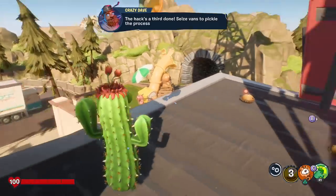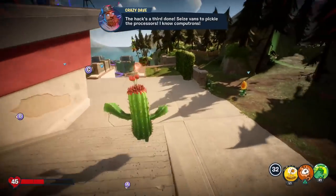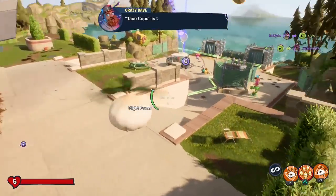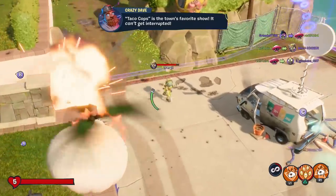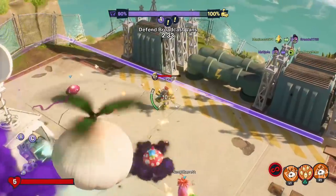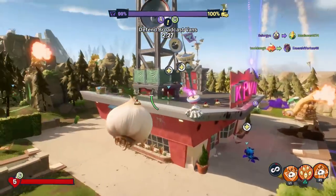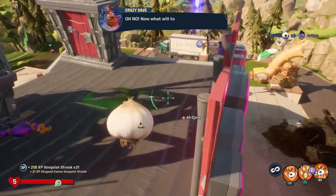I know you're supposed to aim. I'm out of here — heal me, Sunflower, heal me. Thank you. You're supposed to aim where they're going, not where they are, but that's easier said than done by a landslide. They got him — I got an assist for it, that's pretty cool. I'm going to go over this way because I've got quite a lot going on. They're beating on my potato mines right now, which I do not appreciate.